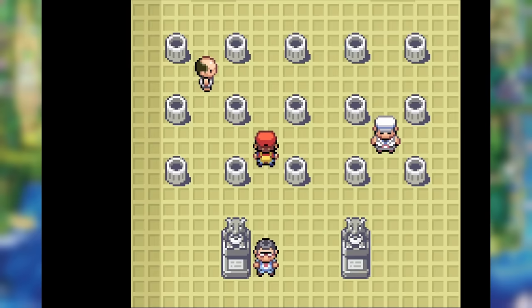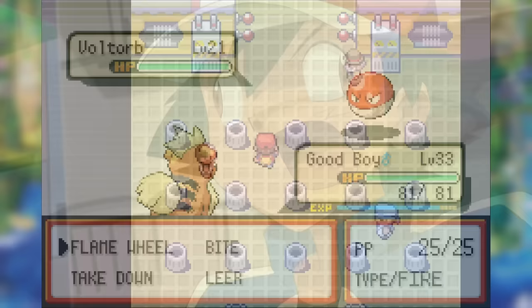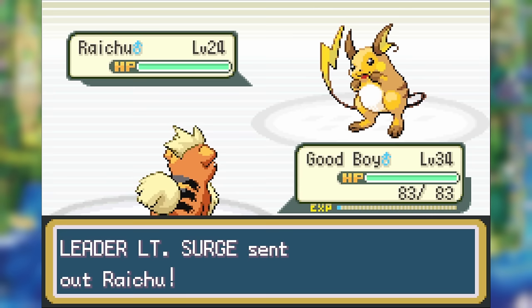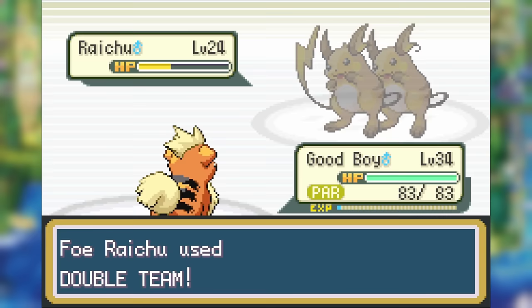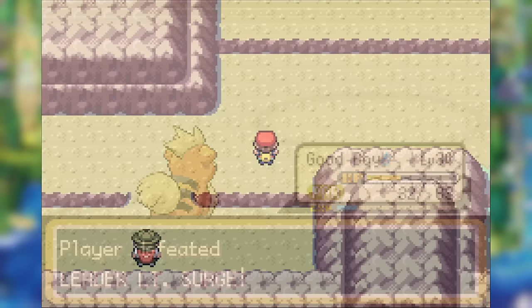We get through the gym puzzle in near record time because I'm a pro, and we jump straight into the battle against Lieutenant Surge. By this point we're level 33 and we've learned our new strongest attack, Flame Wheel. With this new move and our level advantage, we get past both Voltorb and Pikachu without much issue. When we get to Raichu, Flame Wheel does just under half as we unfortunately get paralyzed from Static. Thankfully Raichu goes for Thunder Wave, then Double Team — my eyes are rolling as I miss my next Flame Wheel. But we're able to break through paralysis and land a hit on Raichu, securing the victory.